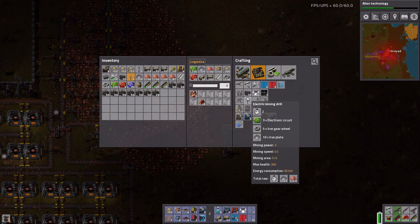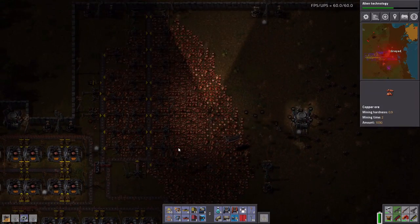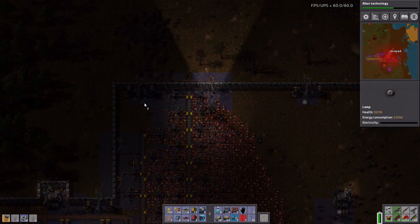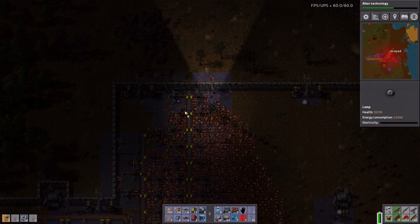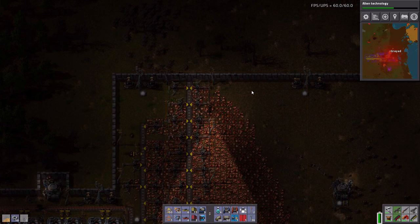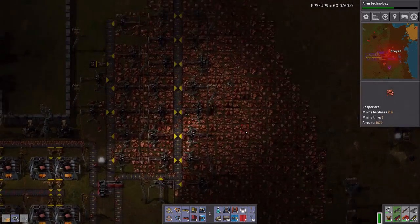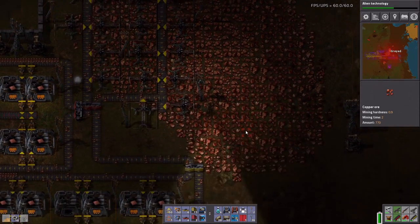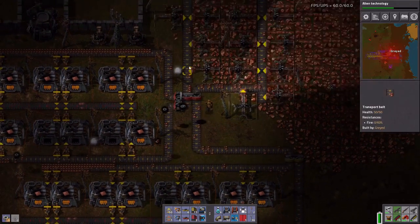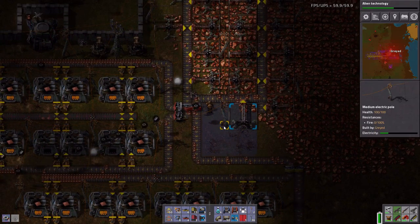So let's operate that, and in the meantime we'll also get these going. Get another one. Why is it so dark? Why are my lights not on? They look like they're on... oh, my energy is way low. Why is my energy way low?